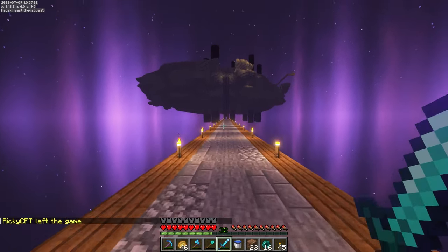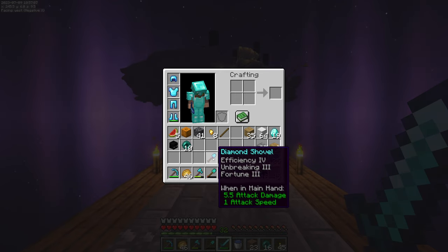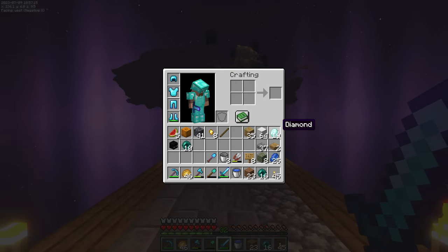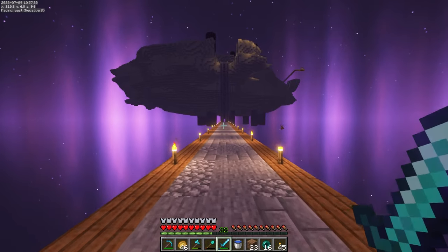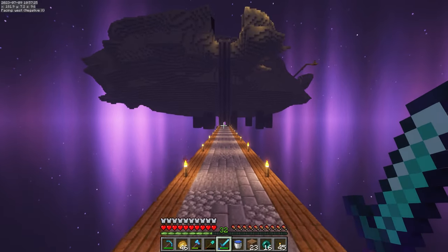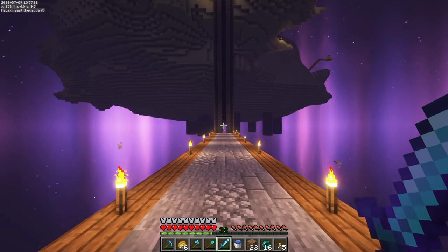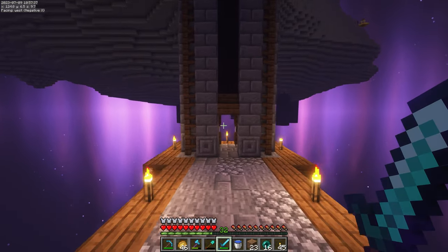We are fully enchanted up now. We've got a Fortune III pickaxe, Efficiency IV axe, Efficiency IV shovel, Looting II, Sharpness III, and Unbreaking III sword. So we are all set. Now we're going to go run and grab some more diamonds. I've marked out some locations of diamonds near my base, and then we'll use those to buy ourselves an elytra at the shopping district. Shout out to deosil for putting this whole thing together including an enchantment room at the back — so useful early in the season to get XP levels and get everything enchanted up so quickly.